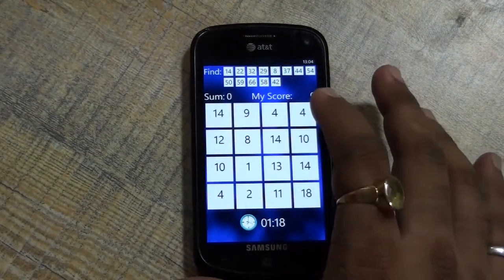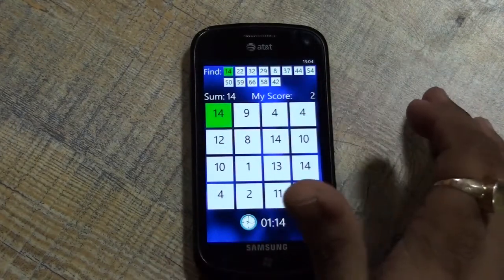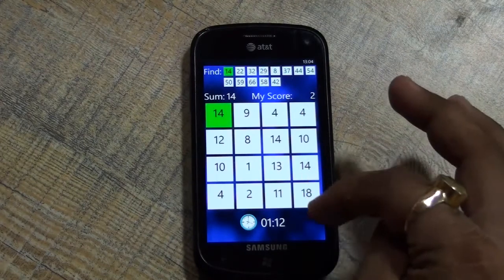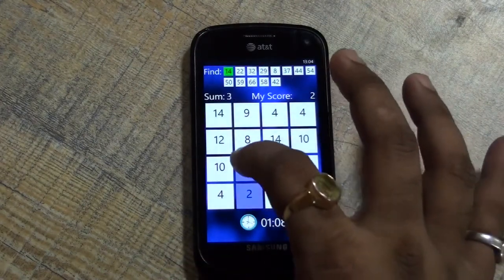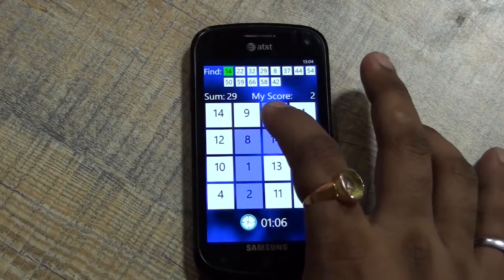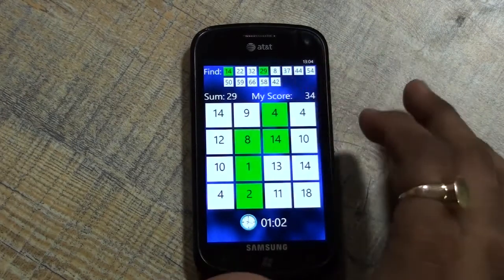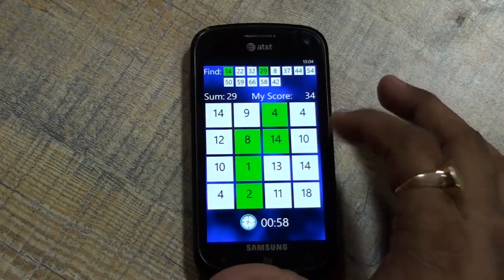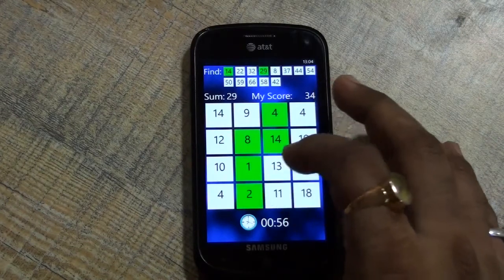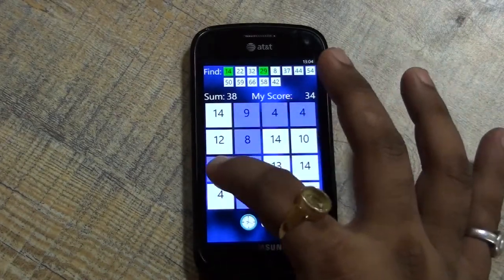So let's say 14 - if I tap on 14 it gets a score of 2, but the idea here is to make a long run to get a better score. So let's say 11, 29 - I made 29 so I get 34. The longer the run you make, the better the score. So pick up the low score ones.